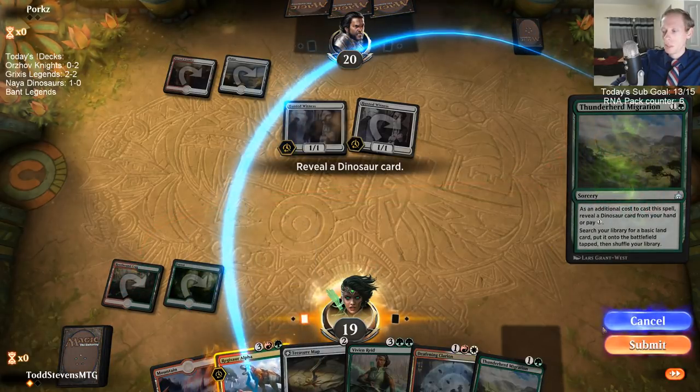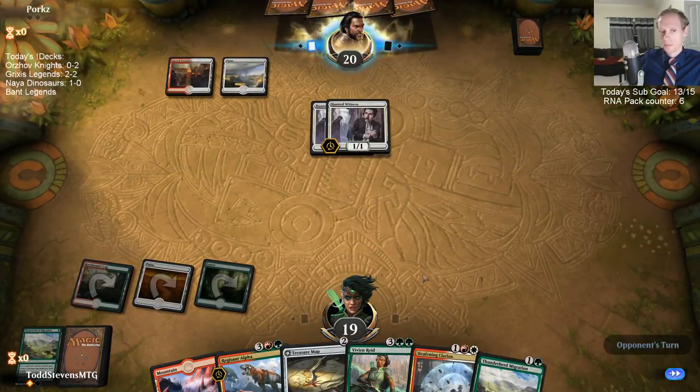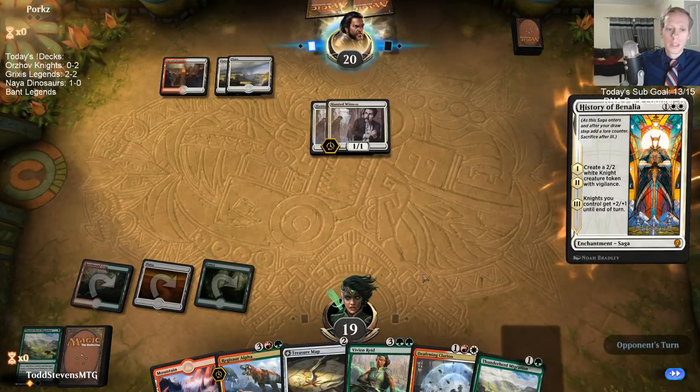That's a good card. Good job Carnage Tyrant, way to be big. Now we just need Deafening Clarion to give it lifelink and wipe their battlefield. I should probably just kill the Hunted Witness honestly — yeah, I think I should just Coil the Hunted Witness.